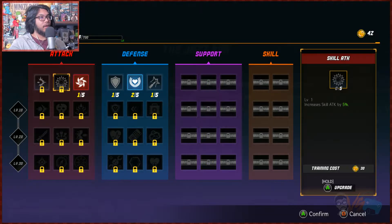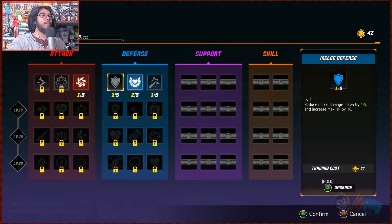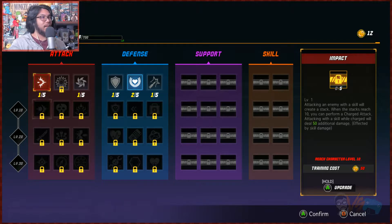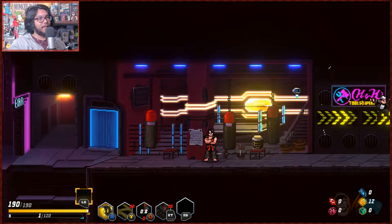We'll upgrade our character via this guy — basic attack, skill attack, weapon attack speed. We'll go for weapon attack speed — basic attack by five percent. So we're level five now. I don't know how to increase your level, maybe just keep beating enemies down.